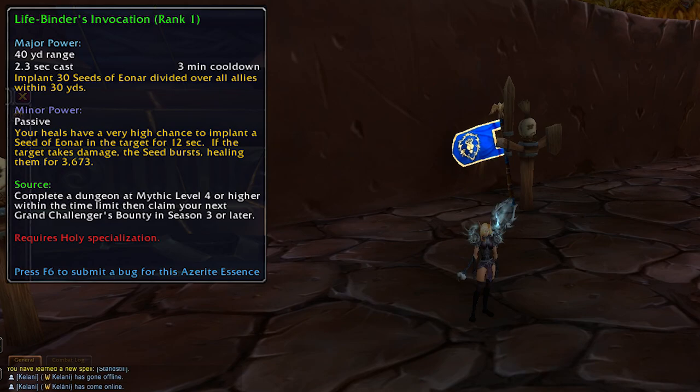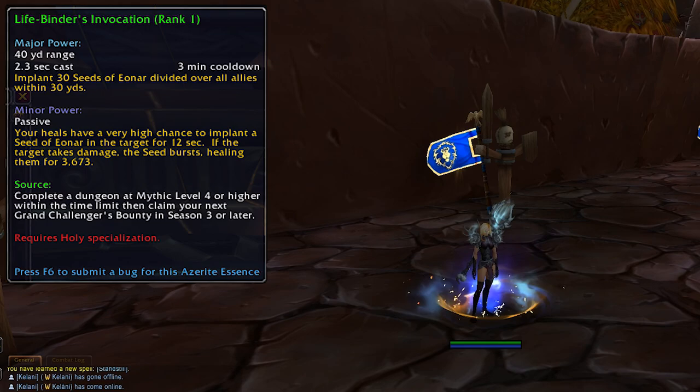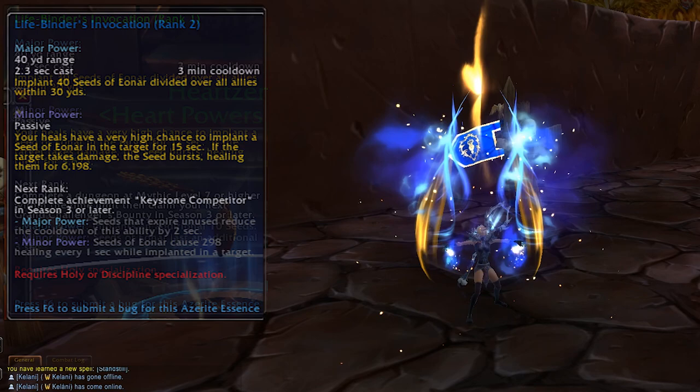Lifebinder's Invocation provides a heal over time effect which blooms if the target takes damage. This one is a mythic plus dungeon essence, so the first rank comes from doing a plus 4 or above and picking up your weekly chest. Rank 2 comes from a plus 7 or above key and looting your weekly chest. Rank 3 comes from the Keystone Competitor achievement, and rank 4 comes from the Keystone Master achievement.